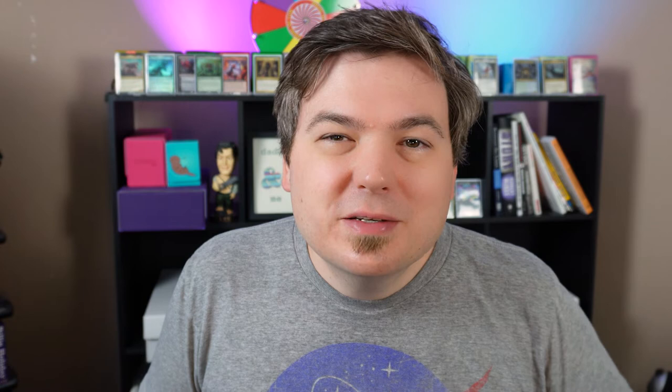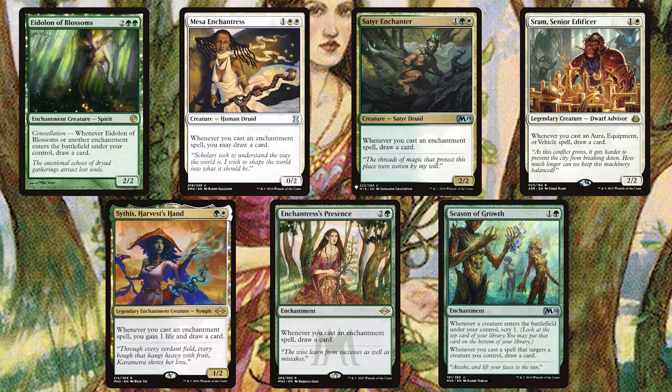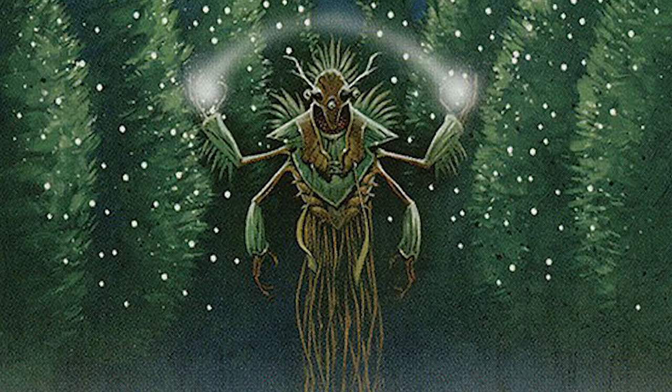Enchantment decks are well known for their draw power, but some enchantress effects are outside our budget. Luckily we still have quite a few: Eidolon of Blossoms, Mesa Enchantress, Satyr Enchanter, Sram Senior Edificer, Sythis Harvest's Hand, Enchantress's Presence, and Season of Growth. All of these let us draw a card whenever we cast an aura or whenever one enters the battlefield. We also have Rite of Harmony for a one-shot way to draw a lot of cards in a turn, and Sage's Reverie, which draws a card for each aura attached to a creature when it enters the battlefield.